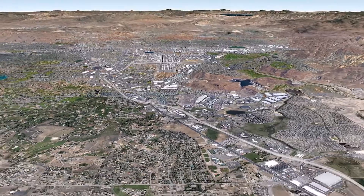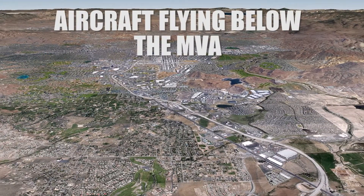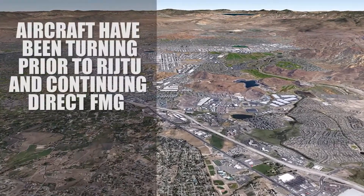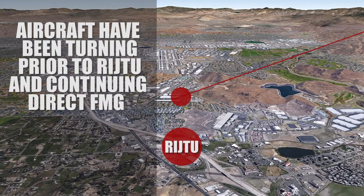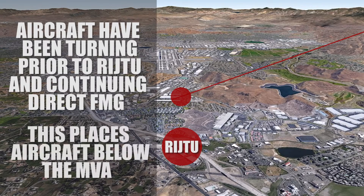The danger is obvious: aircraft flying below the MVA. Aircraft have been turning prior to Ridge 2.3 DME and continuing direct to Foxtrot Mike Golf Fortac. This places aircraft below the MVA, which is dangerously low due to the terrain in the area.